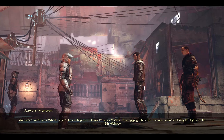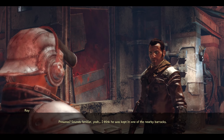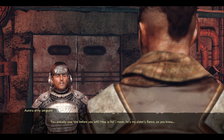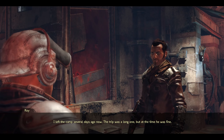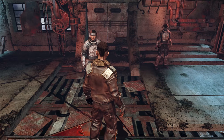They sure gave us hell on the battlefield, but we still took Green Hope. Do you happen to know Prowess Martin? Those pigs got him too — he was captured during the fights on the 12th highway. Prowess — that was the guy who helped us with those explosives, right? I think he was kept in one of the nearby barracks. He's my sister's fiancé. At least I believe that was Prowess. He was fine when I left anyway. Those Abundance bastards never let the mail through. Alright — let's just say I'll let you off this once. Go. But make sure you get some legit ID.